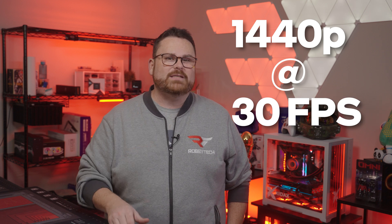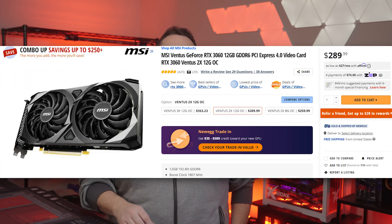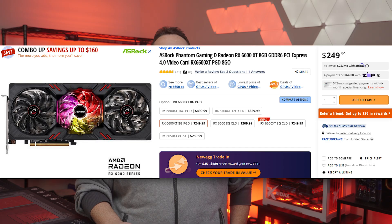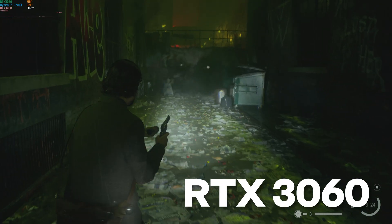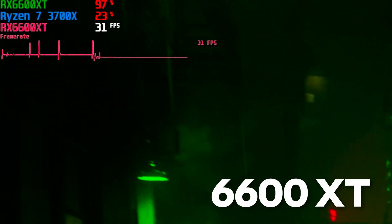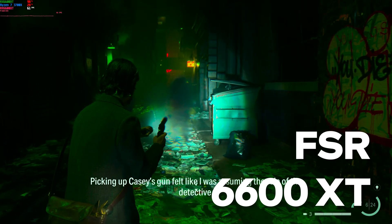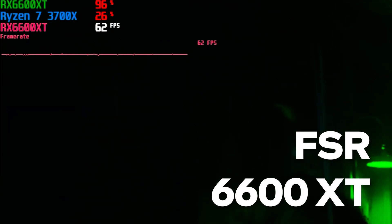Moving on to the medium specs — the recommended hardware for 1440p at 30 FPS was a Ryzen 7 3700X, which we'll be using from here on out, paired with an NVIDIA RTX 3060 or an AMD Radeon RX 6600 XT. Without upscaling, the RTX 3060 averaged 35.6 FPS while the RX 6600 XT averaged 31.9 FPS. With DLSS and FSR set to balance, the RTX 3060 jumped to 66.6 FPS with the RX 6600 XT right behind at 62.3 FPS — well above the targeted 30 FPS mark.